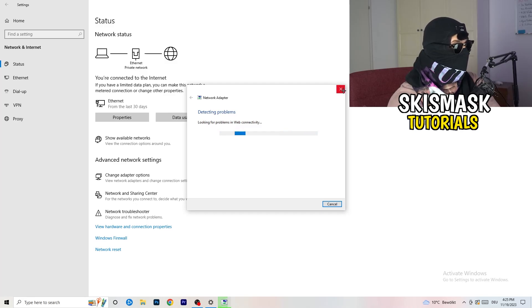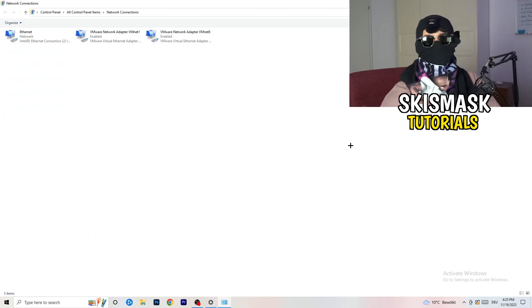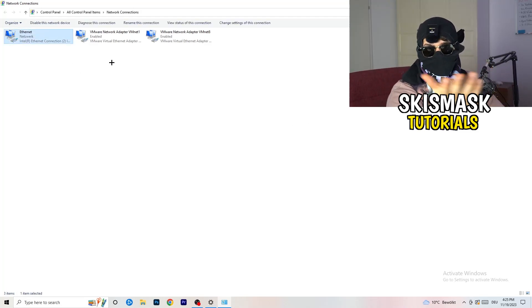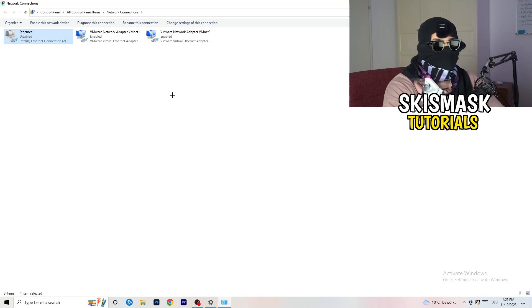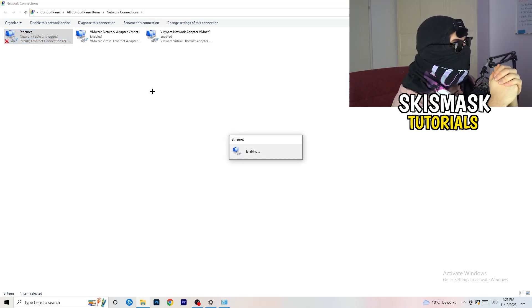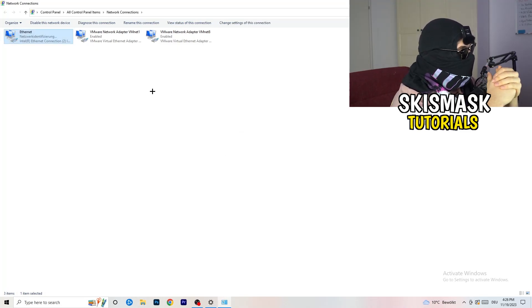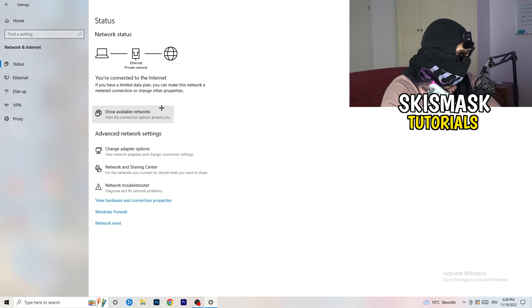Next, click on 'Change Adapter Options.' In the tab that pops up, find the connection you're using — ethernet or Wi-Fi. Right-click on it and click 'Disable.' This will disable your internet on your PC. Note that you need Administrator mode for this. Wait about 20 seconds, then right-click and click 'Enable' again. Wait until it's fully connected again, then close this window.